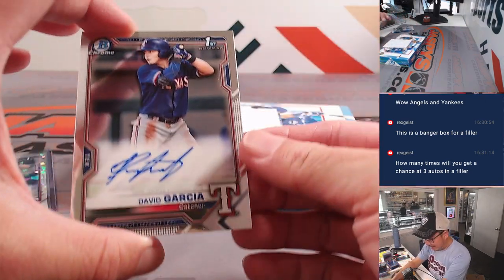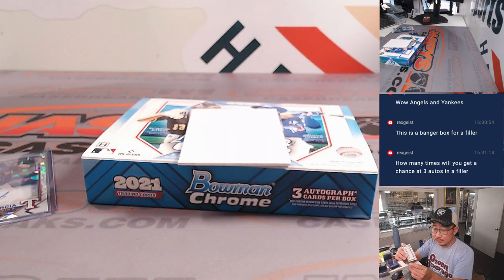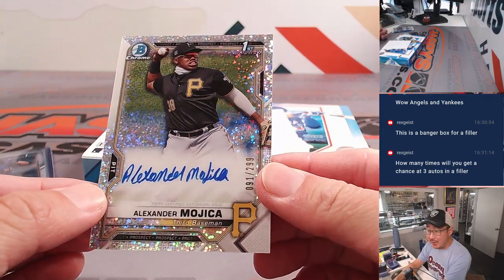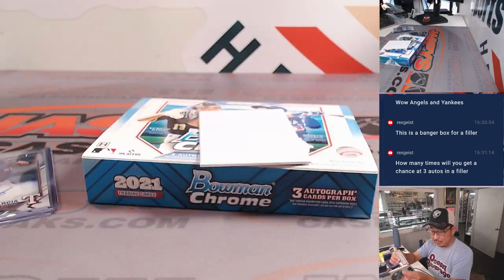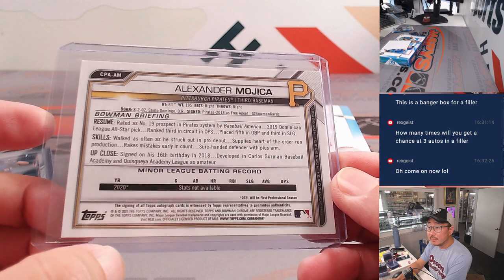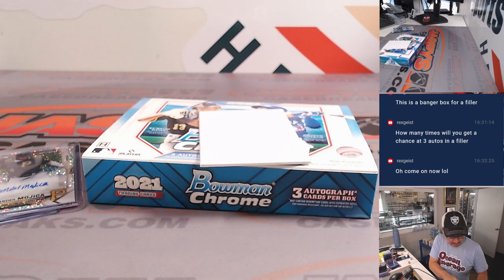Next up is — wow — David Garcia again, this time just a base auto. Another Ranger, and then a third card — no, a Pirate this time: Alexander Mojica, 91 out of 299, speckle autograph for the Buccos. That'll be for David and the Pirates. Always kind of fun following up on these players — Alexander is still in the Pirates organization, finished the season in Single-A, working his way up the ranks.